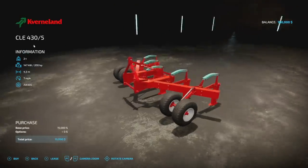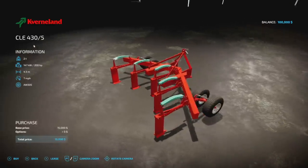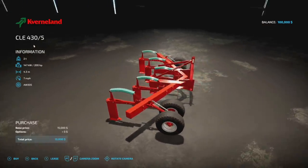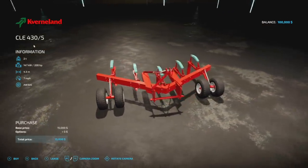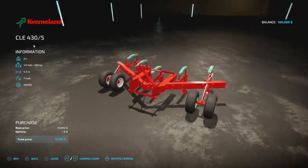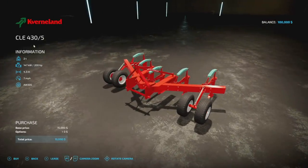Here's the Converland CLE 430 subsoiler - no customization but a neat V-shape design. It's two tons, 200 horsepower required, 4.3 meter working width, seven miles per hour, and three slots. If you're looking for a Converland subsoiler, here it is.